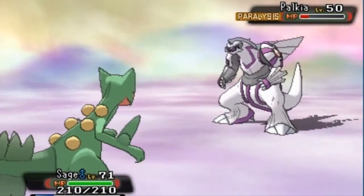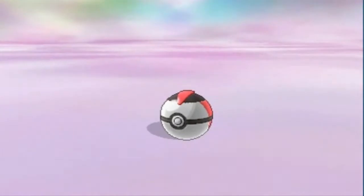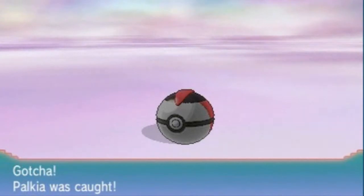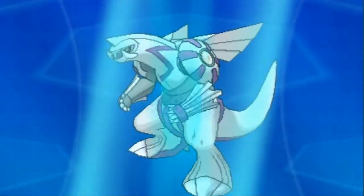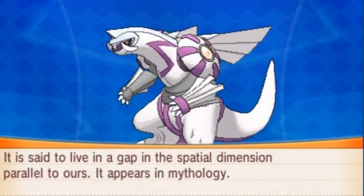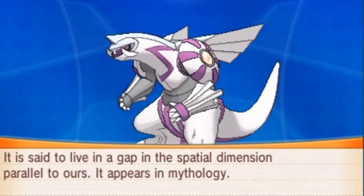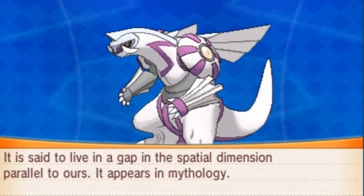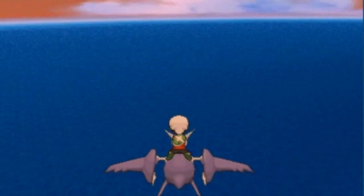There goes Tank. Let's go with Sage - the problem is I have three psychic-type Pokémon on my team and Palkia is going to beat the crap out of them. One, two, three timer balls - and yes! That's how you capture a Pokémon. We captured one of the legendary Pokémon from Sinnoh, one of the signature ones from Pokémon Pearl. Palkia, the Spatial Pokémon - it is both Water and Dragon type. So that was a misconception earlier. It is 13 feet, 740 pounds of space. It is said to live in a gap in the spatial dimension parallel to ours.